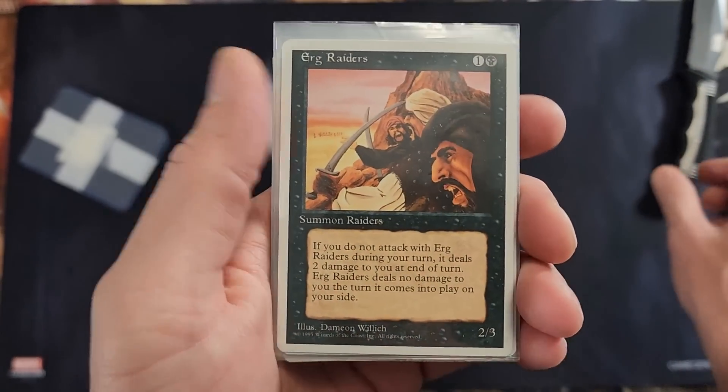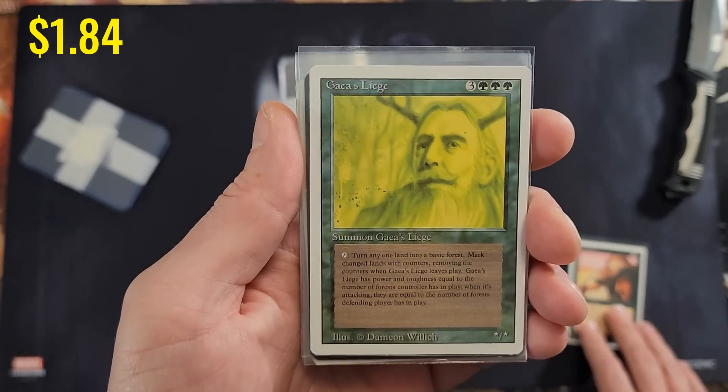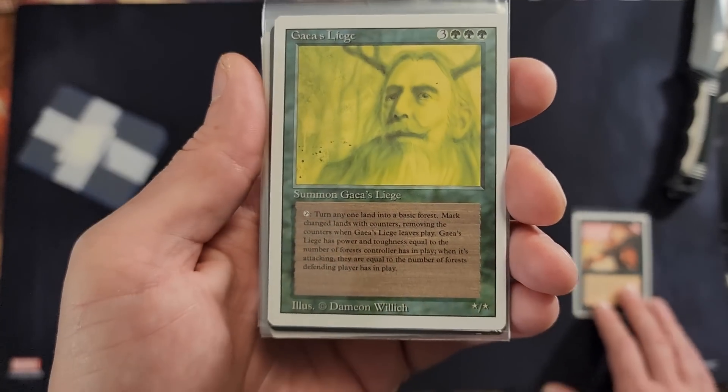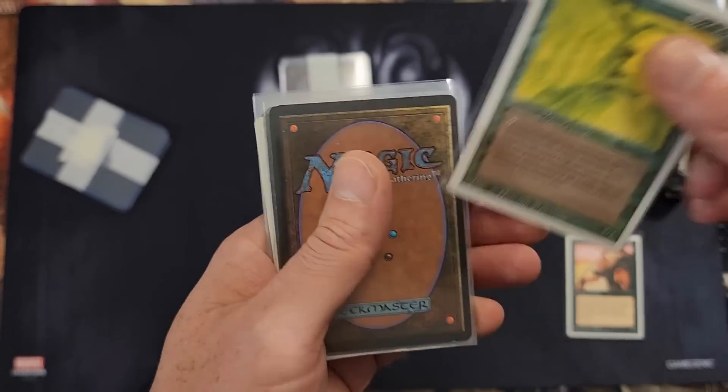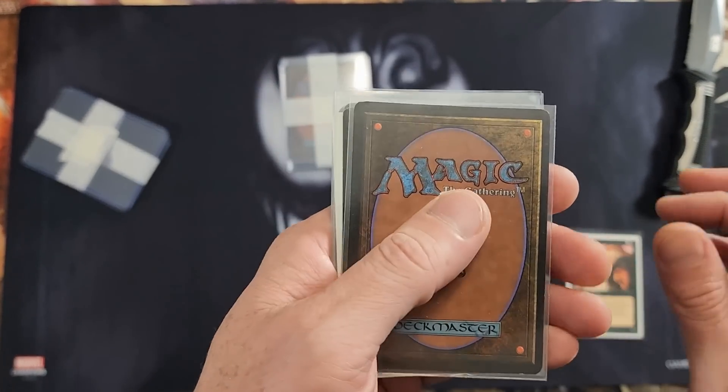4th edition, 1995. Gaea's Liege — not bad, that's Revised. Condition looks great on that, so I'll give it a thumbs up. Your condition looks really good. Pretty satisfied with that.